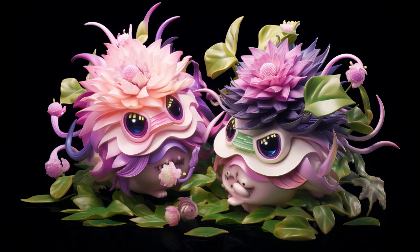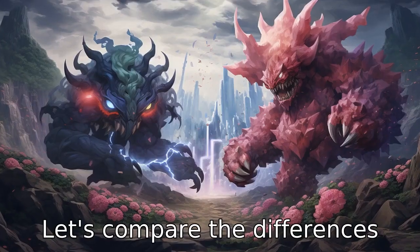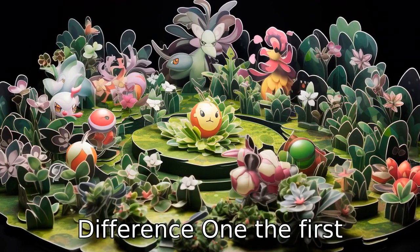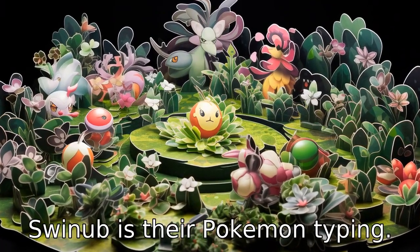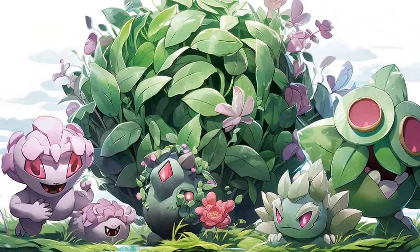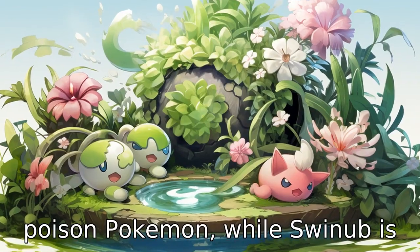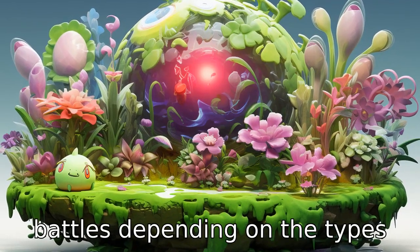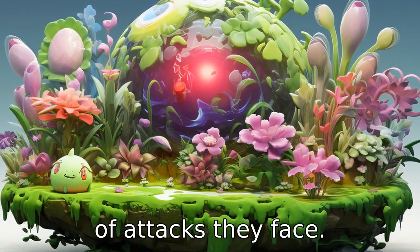Now let us look at 11 critical differences between the two. Difference 1: the first difference between Roserade and Swinub is their Pokémon typing. Roserade is a dual-type Grass and Poison Pokémon, while Swinub is a dual-type Ice and Ground Pokémon. This means they have different strengths and weaknesses in battles, depending on the types of attacks they face.